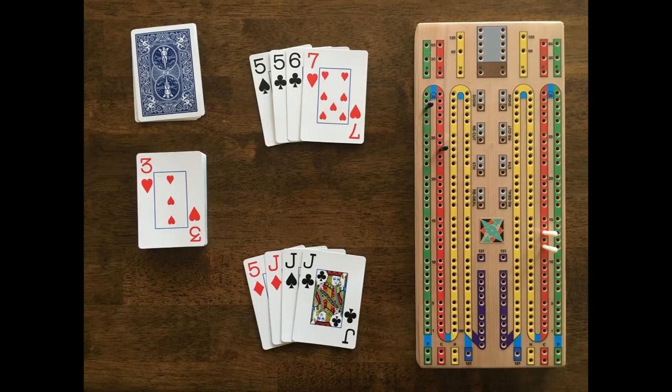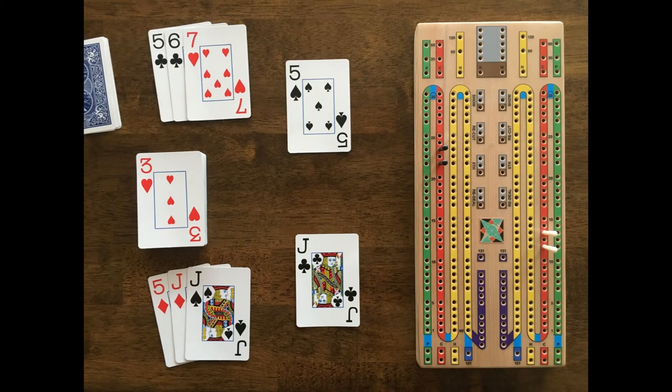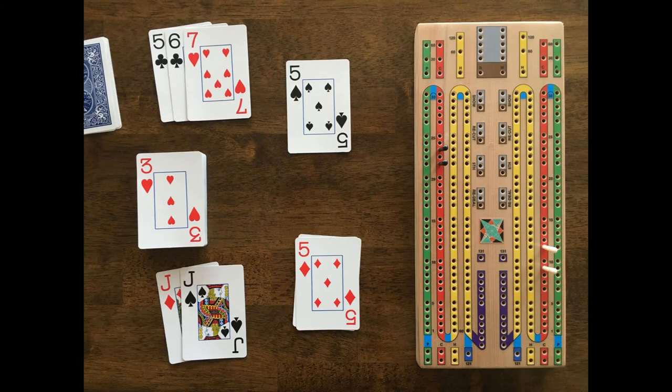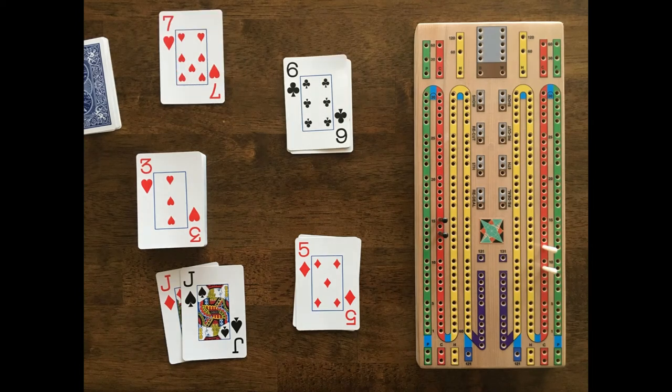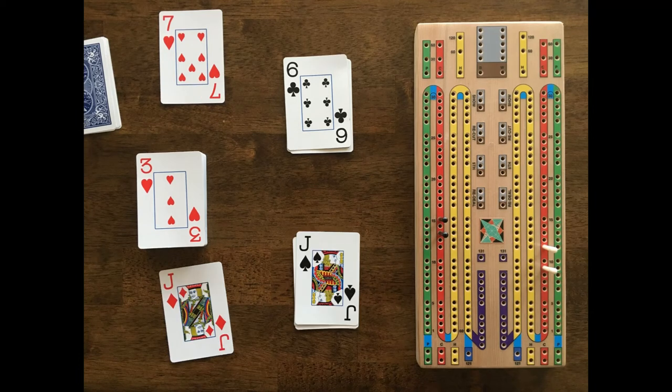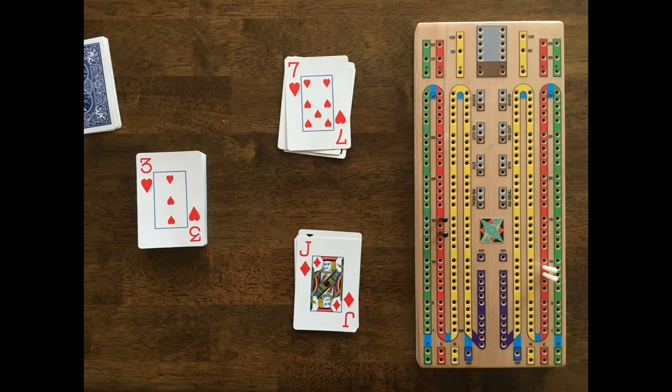White cuts the deck and Black flips a 3 of hearts. White leads with a jack and says 10. Black plays a 5 and says '15 for 2' and scores 2 points. White plays a 5 and says '20 and a pair for 2' and scores 2 points. Black plays another 5 and says '25 and 3 of a kind for 6 points.' Black plays a 6 and says '31 for 2 points.' White starts the count over and plays a jack and says 10. Black plays a 7 and says 17. White plays a 7 and scores 1 point for last card.